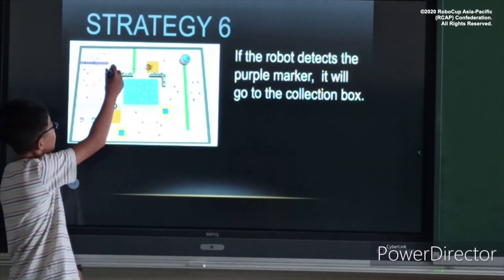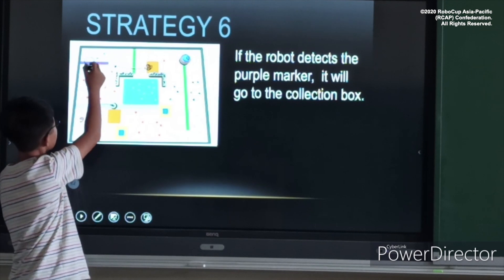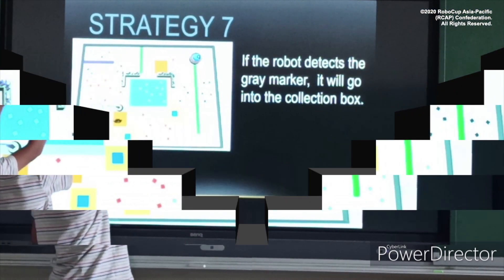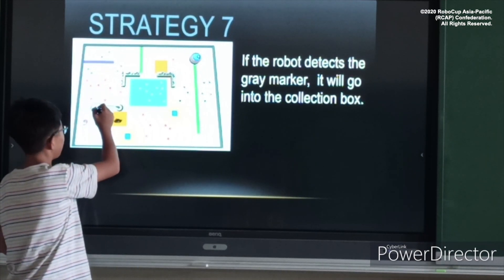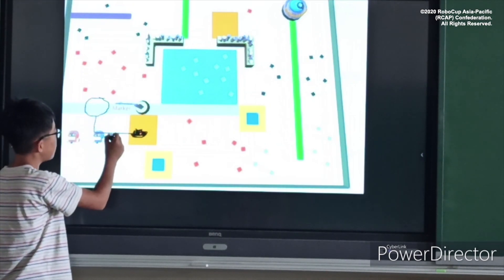Strategy 6: If the robot detects the platform marker, it will proceed to Strategy 7. Strategy 7: If the robot detects a gray marker, it will go into the collection box.